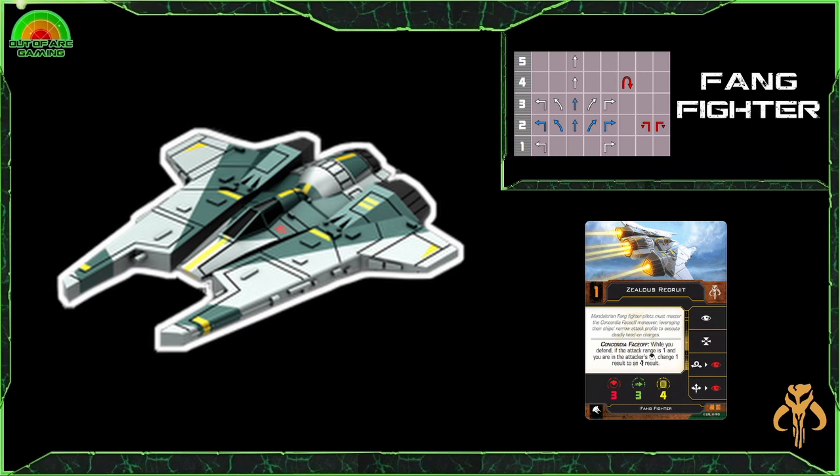With this ship, the general role is as your flanking knife fighter. Although it's okay getting right in your face and not worrying too much about what happens, it is still going to be a typical ace that likes to get around the side to avoid being shot where possible — but knowing that if it does get shot, it's not the end of the world. Most Fang Fighters you come up against with a talent slot will be equipped with Fearless: while you perform a forward arc primary attack, if the attack range is one and you're in the defender's forward arc, you may change one of your results to a hit. This ship likes to live dangerously.